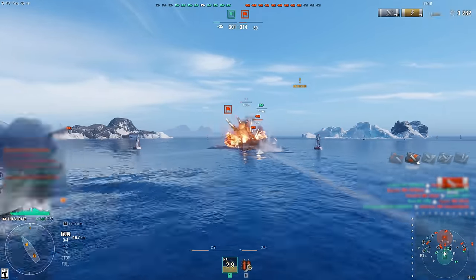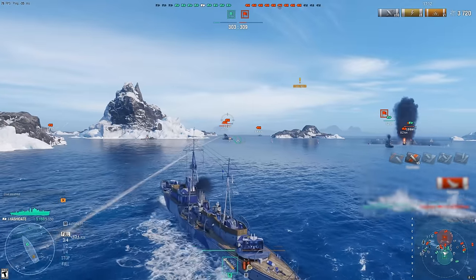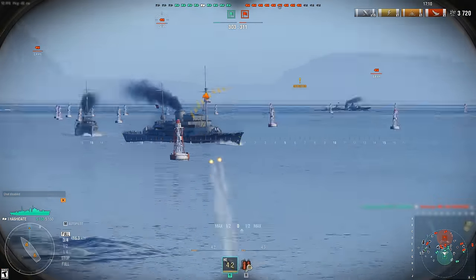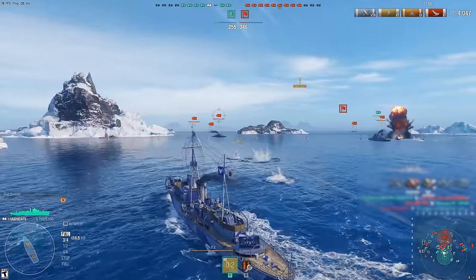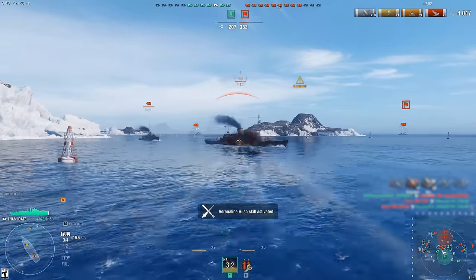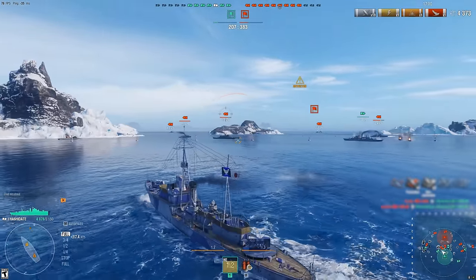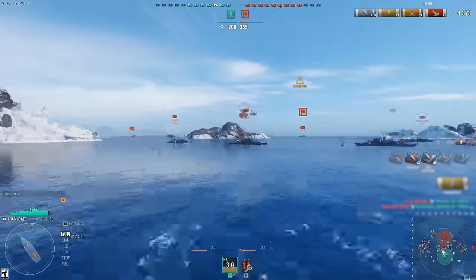The game has more than 40 unique maps with dynamic weather, all of which have been updated with stunning new water effects and textures that make the game seas virtually beautiful as you sail around launching volleys of high explosive shells or torpedoes. The host of ships is impressive as well, giving the ability to conquer the oceans aboard history's most iconic battleships, destroyers, aircraft carriers, cruisers, and submarines.